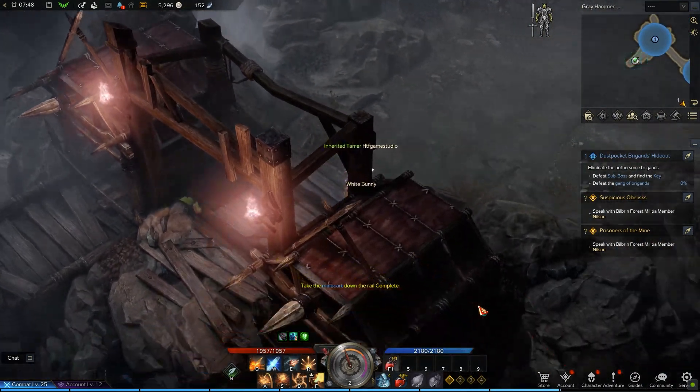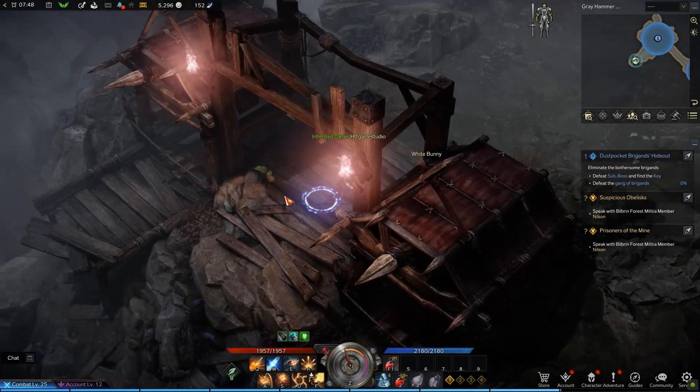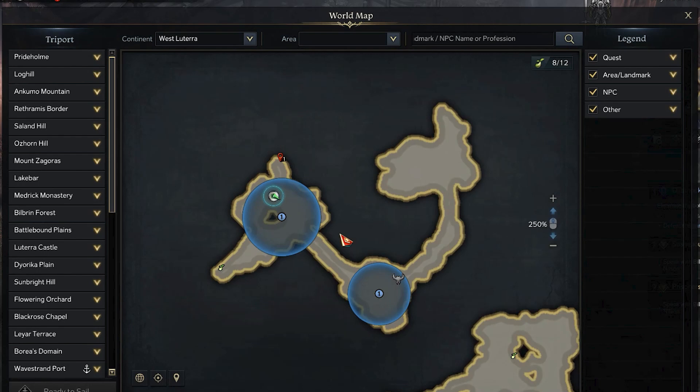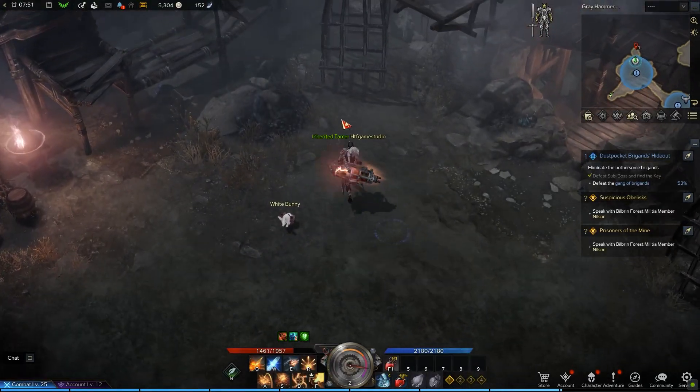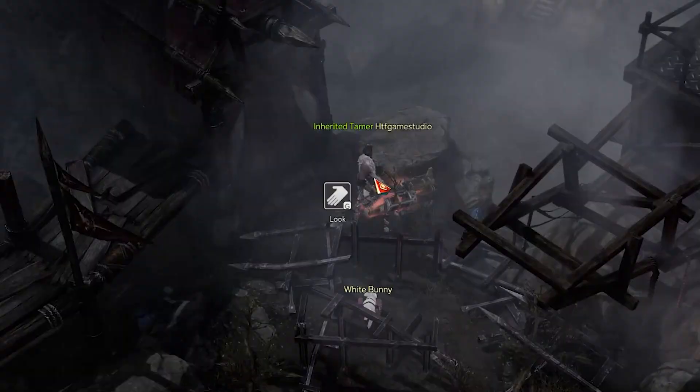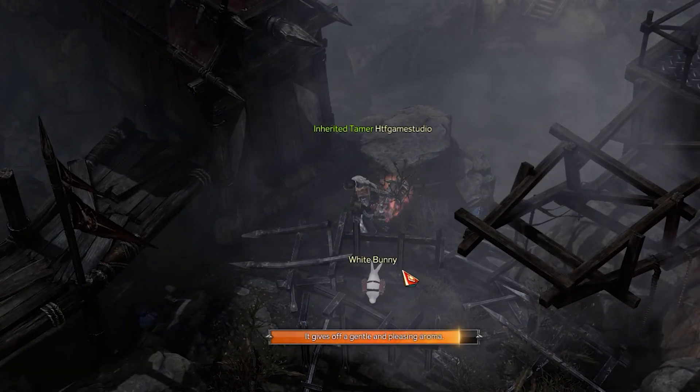Immediately after this happens, go slightly back and you will find the eighth Mokoko near the overhang. Also, open your map and reach the small cavity above this area, where, blocking the passage, you will find a cage you have to destroy. Immediately behind it on the ground, you will find the ninth Mokoko.